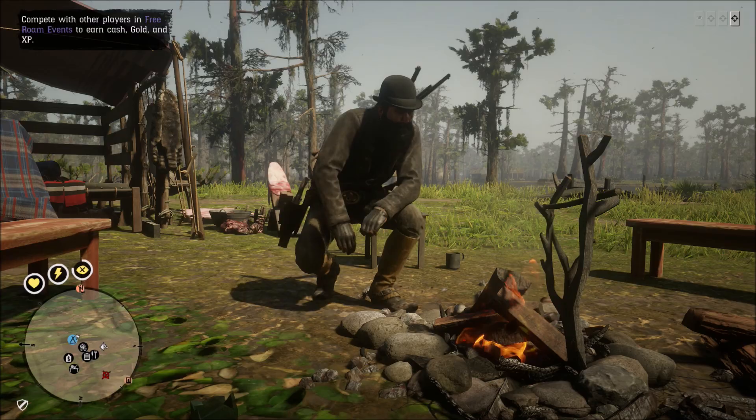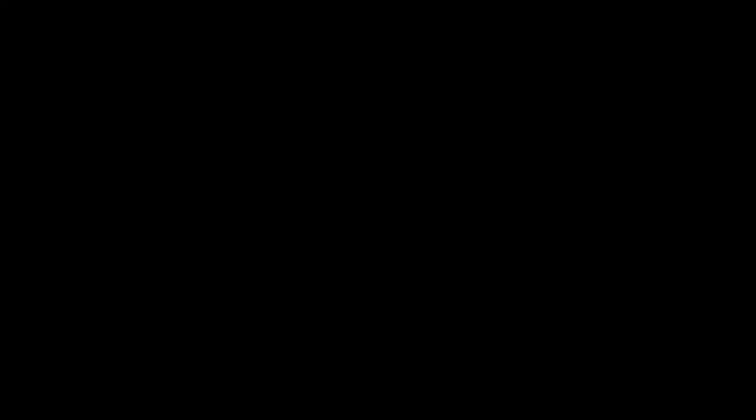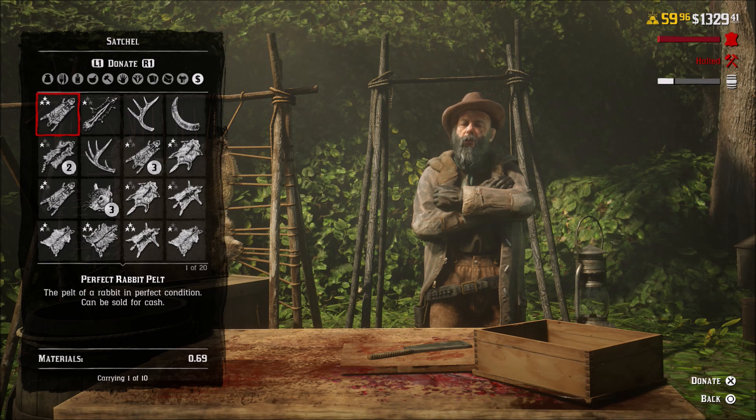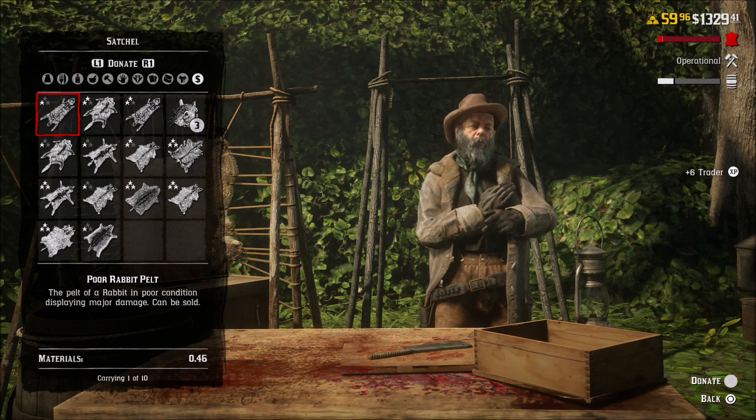Let's head over to Cripps and turn in everything we made on our little hunting trip. It wasn't really good but we did decent. Low on materials, going to be out of supplies before too long. This will have to do — quite a few of these, some of them are two-star, majority one-star, but I've got some good stuff in there. Good stuff, that should bring us up pretty good. Anything's better than nothing. Looks like we have enough to do one sale.